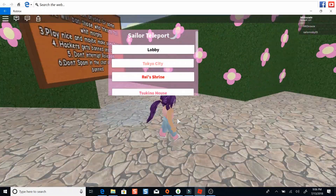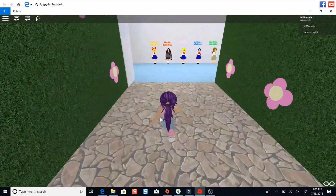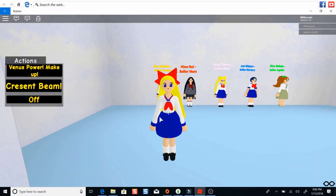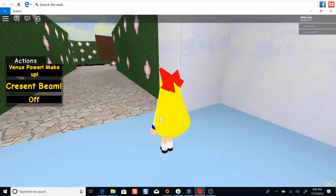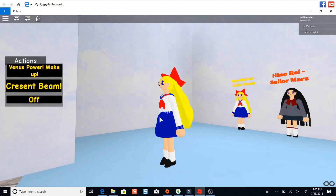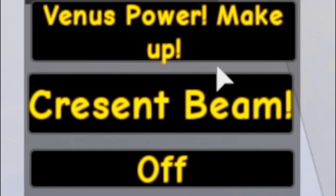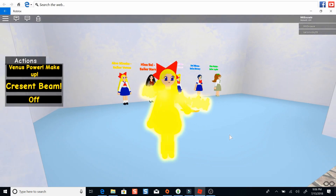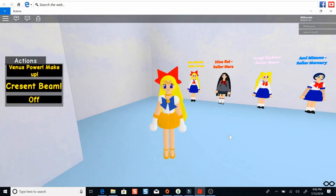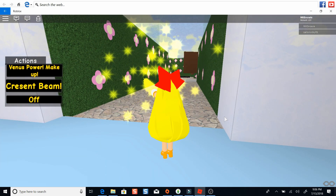Hopefully I'm going to be giving you guys an update later on. Let's go for Minako next — Minako Aino, which is Sailor Venus. Here she is. I feel like her hair is a lot straighter in the actual show, but for some reason they gave her a little ruffle. Maybe they're trying to make it a little different. You can do Venus Power and she'll transform — I really like the animation, it's really cool. And then Crescent Beam. And there we go.